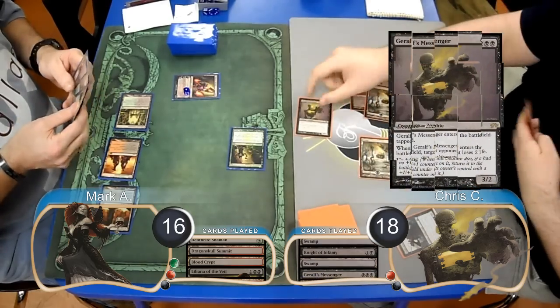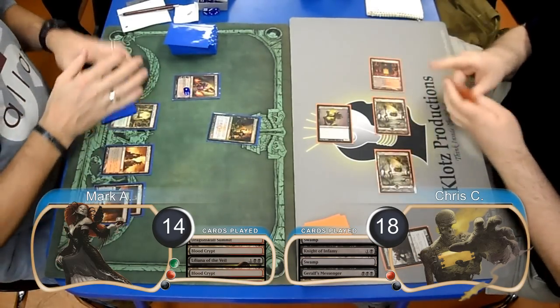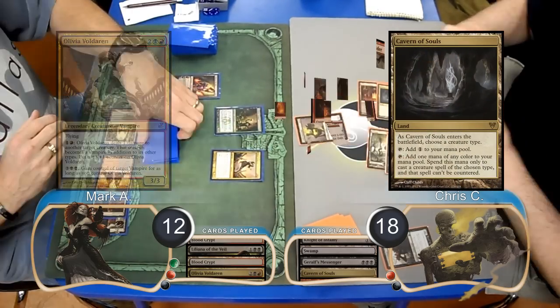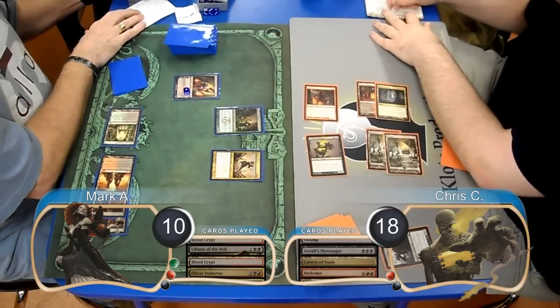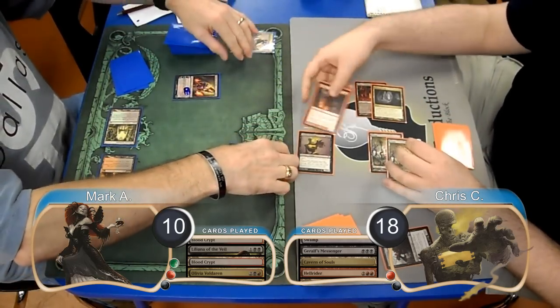Chris played a Geralf's Messenger, dropping Mark down to 14. Mark put another Blood Crypt into play untapped, going down to 12, and resolved Olivia Voldaren. Chris played a Cavern of Souls naming Devil and played a Hellrider. He attacked with the Hellrider and his Messenger, immediately doing 2 damage to Mark and dropping him to 10. Mark chose to trade his Olivia with the Hellrider and chump blocked the Messenger with his Shaman.